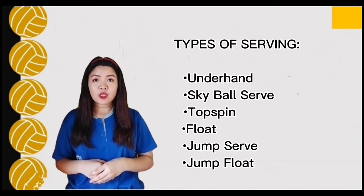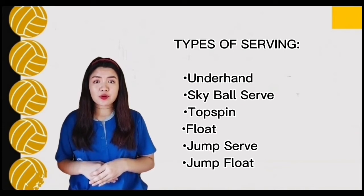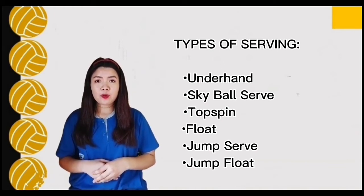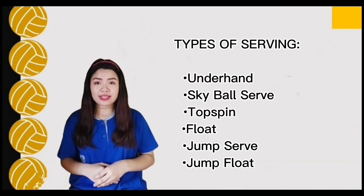Next is float. Float is an overhand serve where the ball is hit with no spin so that its path becomes unpredictable, similar to a knuckleball in baseball. Next is jump serve. Jump serve is an overhand serve where the ball is first tossed high in the air, then the player makes a timed approach and jumps to make contact, hitting it with much pace and topspin — the most popular serve among college and professional teams. Last is jump float, an overhand serve where the ball is tossed high enough for the player to jump before hitting it. This serve is becoming more popular among college and professional players because of its unpredictable flight pattern.